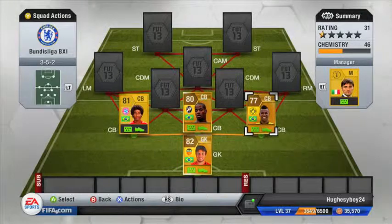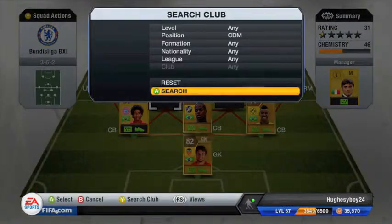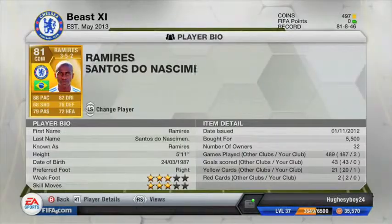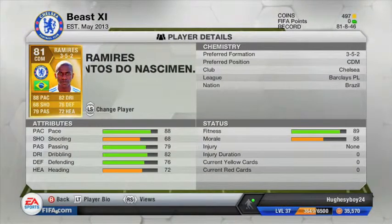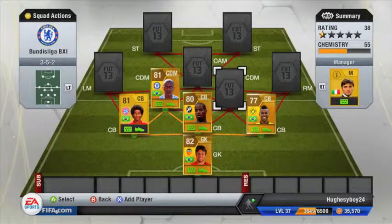Moving on to my CDM, I'm playing a 3-5-2 so we have Ramirez — a Chelsea player, known for his pace. 88 pace, and I think in real life he should be 90. His attributes: 88 pace, 68 shooting, 79 passing, 82 dribbling — his dribbling is phenomenal with his pace — 76 defending, 72 heading. Picked him up for 5,500 coins. He's played 489 games, scored 43, with 21 yellow cards and 2 red cards.